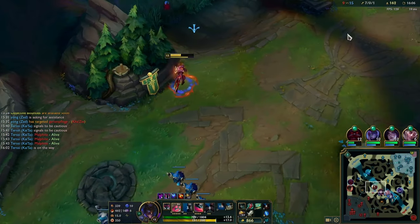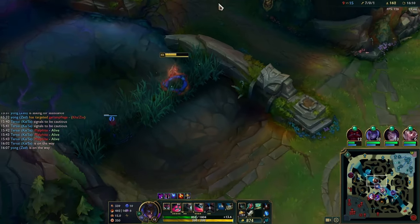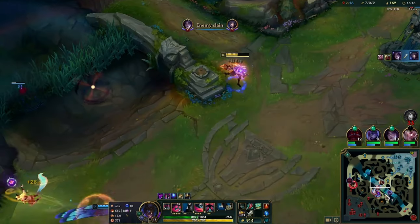Right here I'm shoving mid and I know that Ahri is coming from the right — I'm pretty sure he has an ult up. So I use my W there, walk out of the bush, take my W, use Q — Rakan flashes from downtown and we kill him for free.